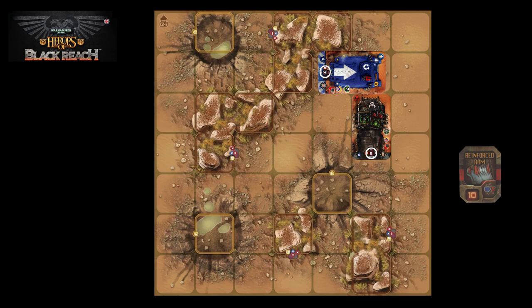If the vehicle is a heavy vehicle, you use its defense value as is. If it's a light vehicle, you use half the defense value rounded up. So the Rhino would have a value of 7, and the truck would have a value of 4. Each player then rolls a die and adds it to their modified defense value. If the ramming vehicle gets a higher total than their opponent, the target vehicle suffers a hit.